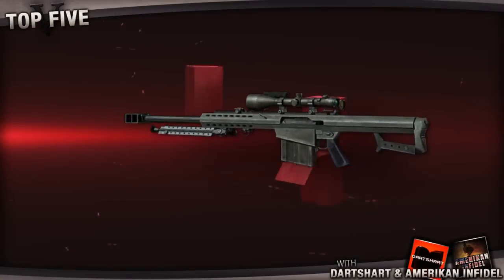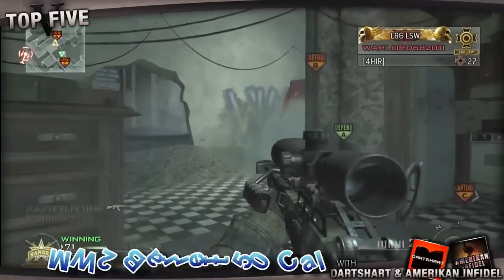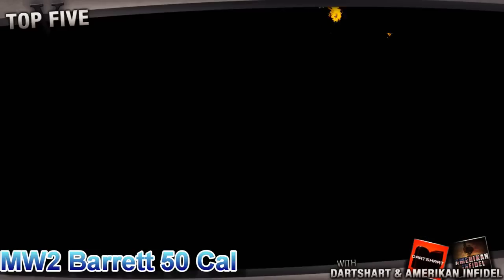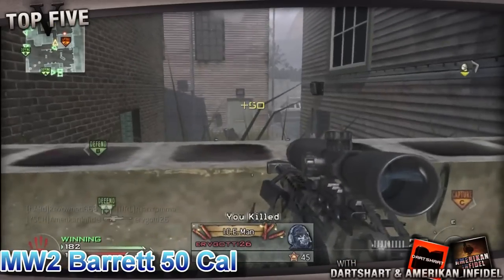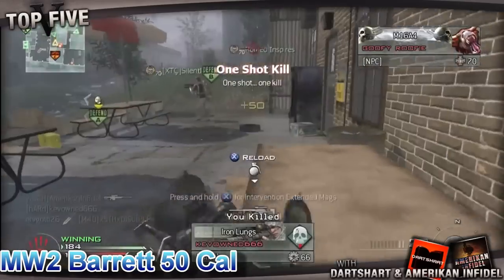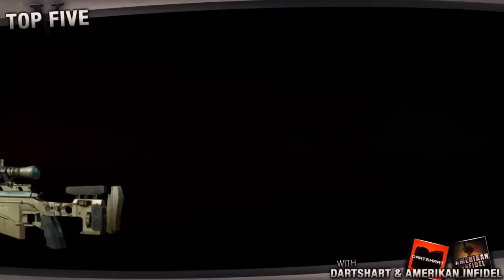At number 4 we have the Modern Warfare 2 iteration of the Barrett .50 Cal, a weapon that has been in nearly all of the Call of Duty games so far, and is known for its high damage and high spam ability. Quick but steady aim makes it a very deadly weapon in close range, even for a sniper rifle, just because of that ability to hammer down on the fire button and get those close-range kills. With or without stopping power, this weapon is very dependable and gets a lot of one-shot kills, but in Modern Warfare 3 it seems to be overshadowed by the weapon at number 3.